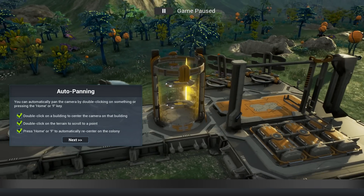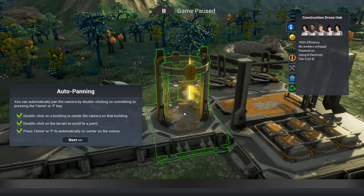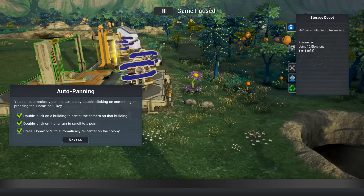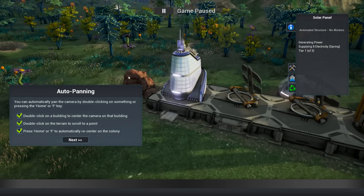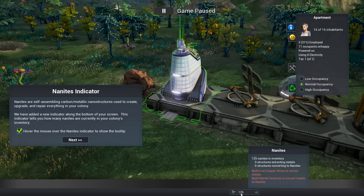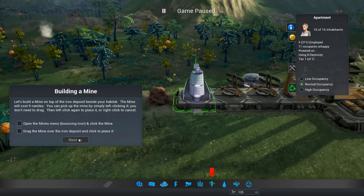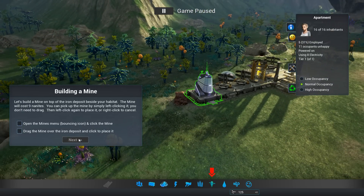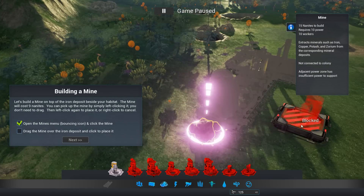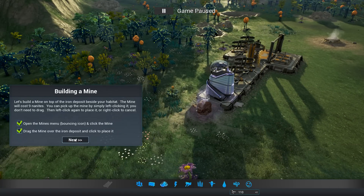I really like the art style of this. That is a construction drone hub - looks awesome. We've got a storage depot over here, there's some solar panels. Just a really cool art style for a city builder like this. The nanites are down here - these are basically the things that build for us, our main resource. Then we have to get iron and copper mines to extract metals. We need to build a mine on top of an iron deposit, and we luckily do have one.